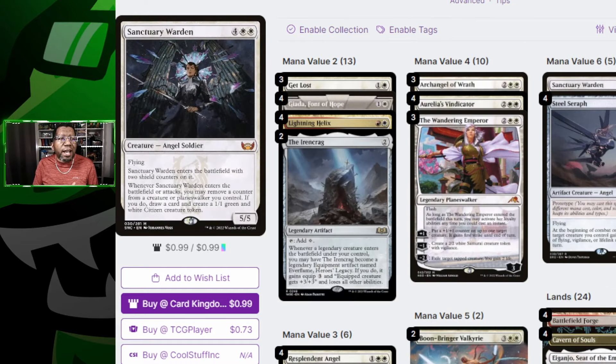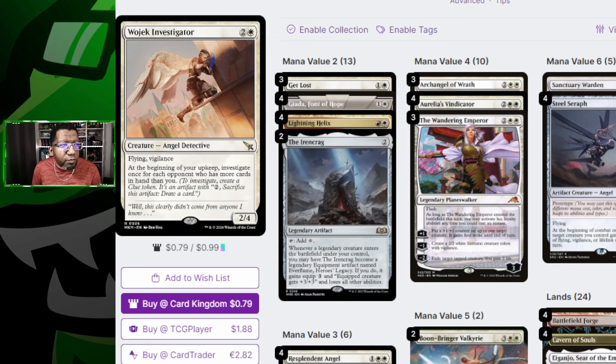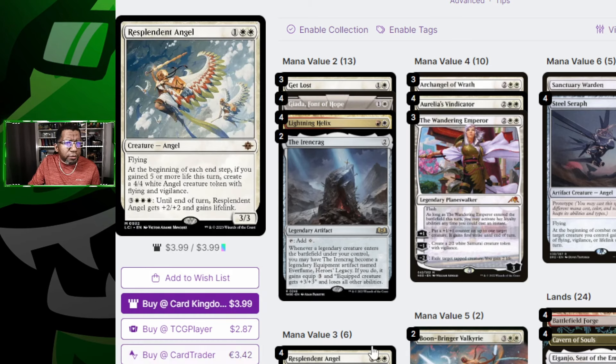If you own a lot of the parts already, you should have fun — not a lot of expensive upgrades here. If you played last season, you probably already own Virtue of Loyalty and Wandering Emperor. Another deck I want to talk about is Angels. Pretty much everybody's list seems to be within four or five cards of each other, so there may not be a lot of angels worth playing realistically. We did get a couple of new ones: the first is Vojak, Investigator — a three-mana 2/4 with flying and vigilance. At the beginning of your upkeep, investigate for each opponent who has more cards in hand than you.